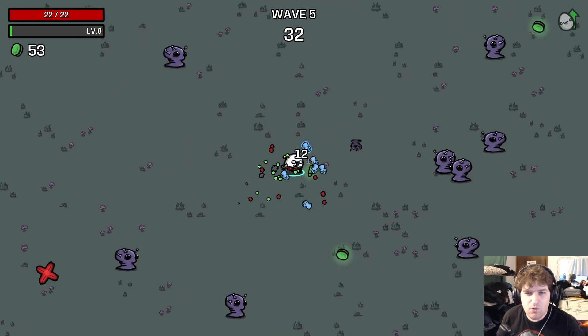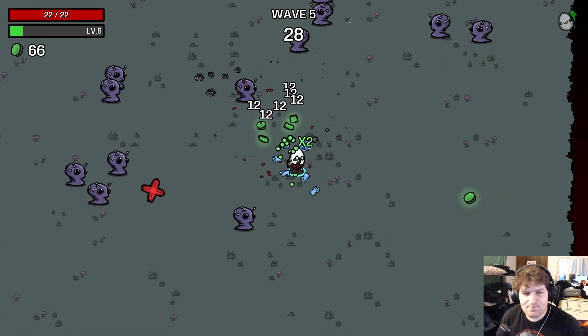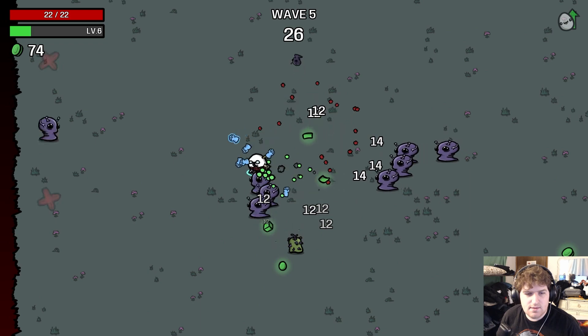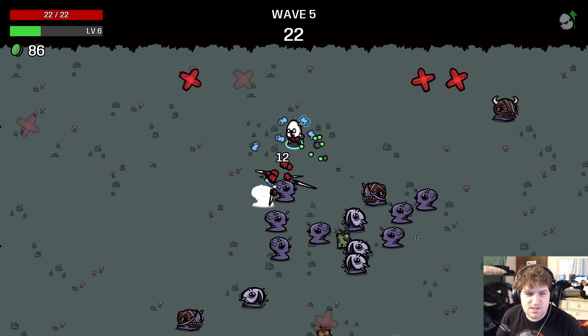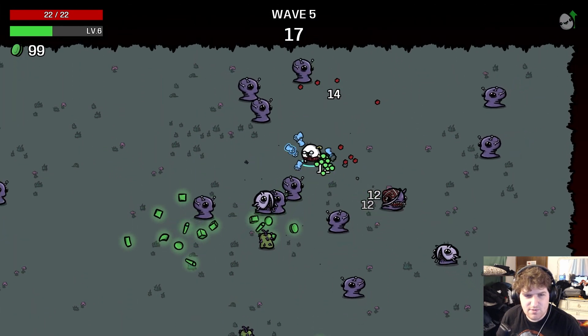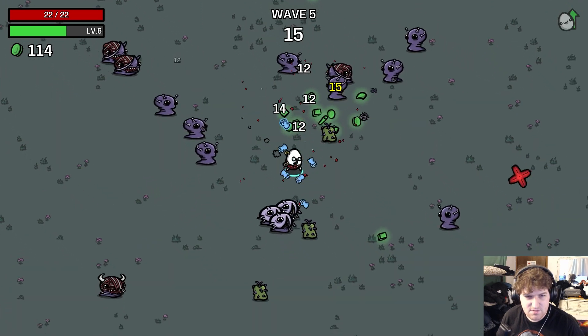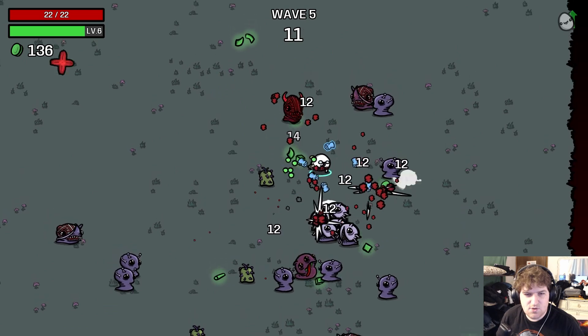Purple Polter Limb — I think glasses... I'm just going to save that. That is a very early purple. Purple, purple Polter Limb — that's a hard thing to say. Yeah, this seems strong. This seems a lot easier than the chunky ghost run we did yesterday, and a lot of that's probably because Polter Limb is built for this character.